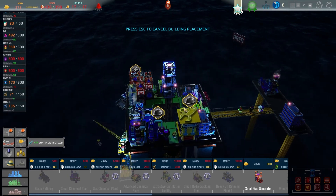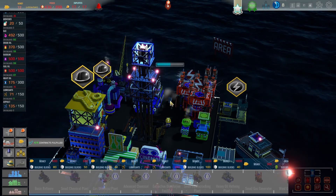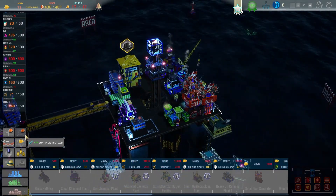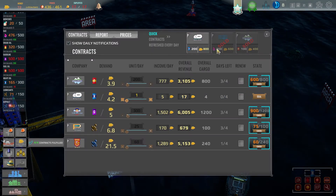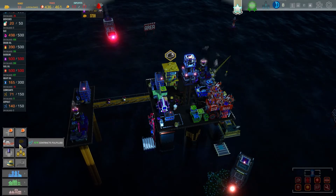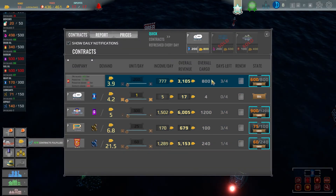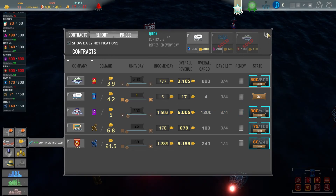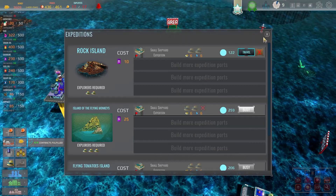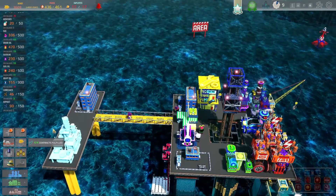We've got to fit in somewhere a small gas generator - perhaps vertically down there. We can just about squeeze one in. We need to remember to upgrade that when we get a little bit of money tomorrow. We've also got to remember tomorrow we've got to upgrade and update our fuel and gasoline contract because we can certainly flog a fair bit more of that. We can start one of our little rock island expeditions, which is one of the tasks we need to get underway with.